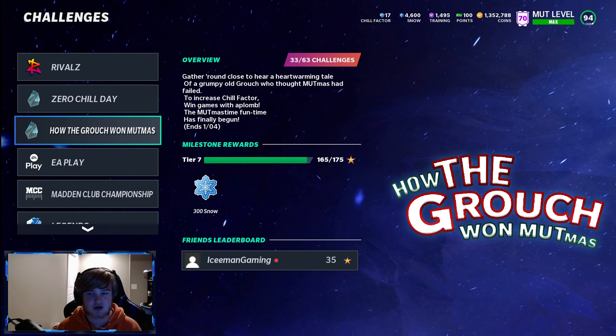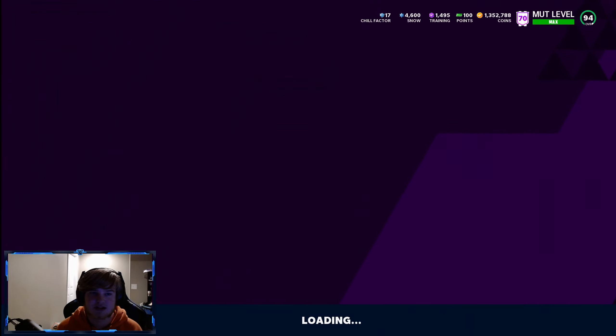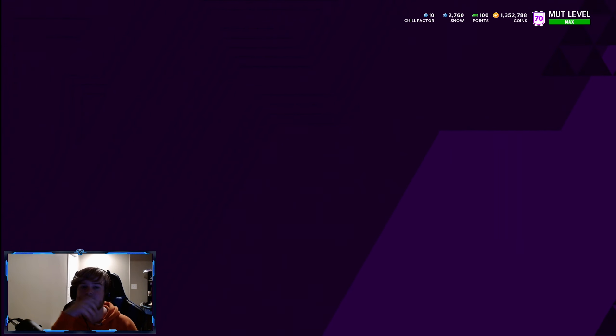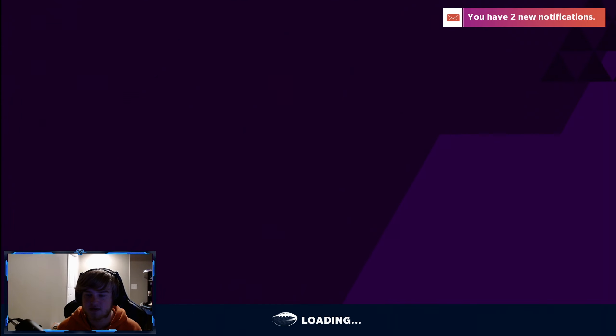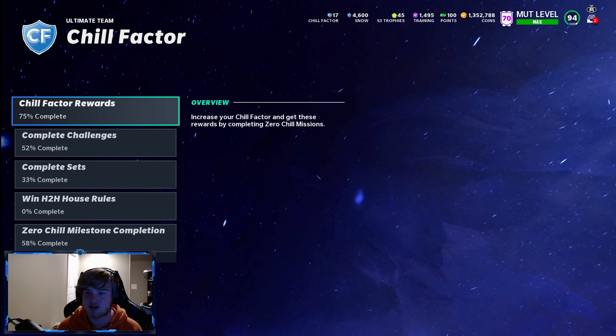Zero Chill, the 50, level challenges, Sam Mills, get-a-player packs — all that is huge for starting your team. If you just got the game, you have so many non-auctionable high-overall cards you can pick up. These challenges don't take long — you could probably knock all of them out in one day.